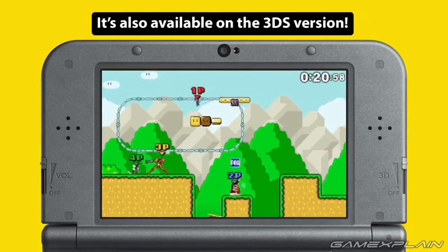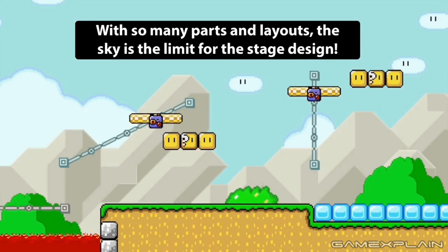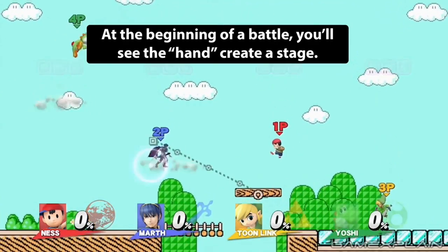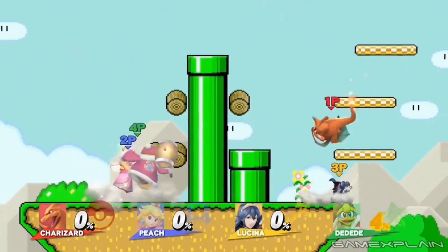Part of the reason the levels can be so diverse is that there are a ton of objects taken directly from Super Mario Maker that can be used in each stage. Such as blocks of all types, including bricks, ice blocks, and question blocks, which probably spawn Smash Bros items when hit. Interestingly, every time a question block is shown on screen it's always part of a set with a brick on either side — even in the scene where Marth destroys one of the bricks before it even spawns. So maybe the question block only appears as a set with the other two bricks.